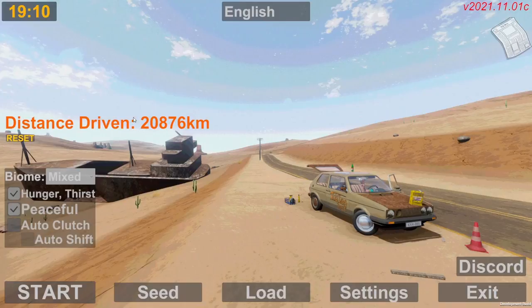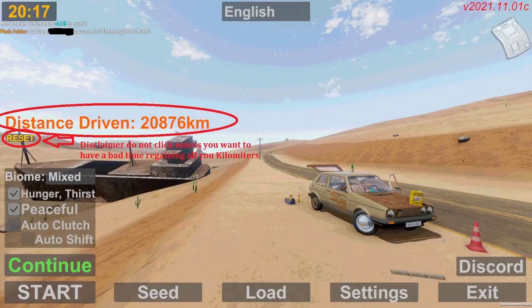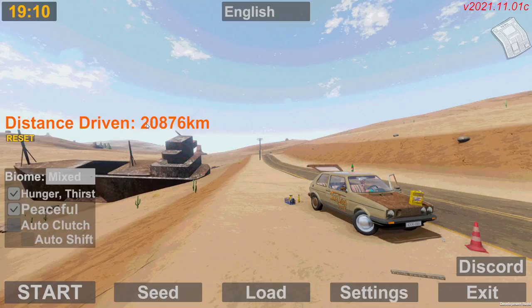Next we have the distance driven — as you can see I spent a lot of time in this game. For those of you using mods, there's a mod called Spawner, and for it to work you have to have this number at least a thousand, otherwise it won't work. There's also a little button here to reset it.